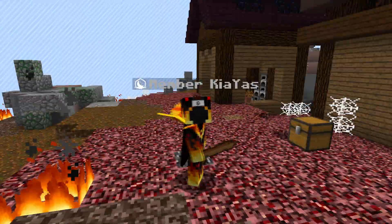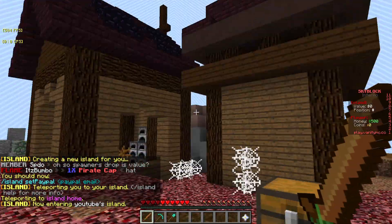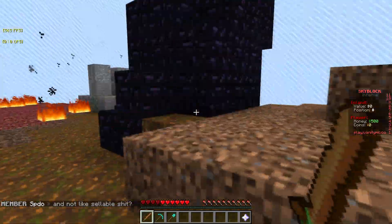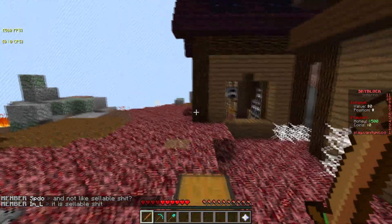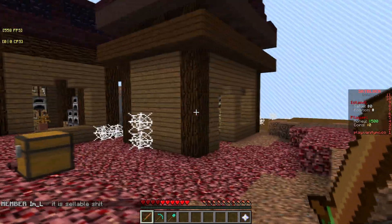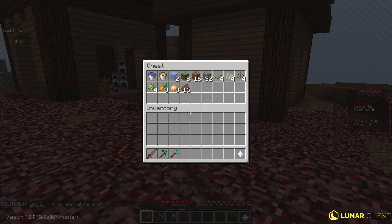We've gone ahead and made our island already. I'm currently on Dazzler's realm, which is actually one of my really good friends, and we made a large inferno island. This is what it looks like and I'm liking it a lot — it has a really cool house to it.